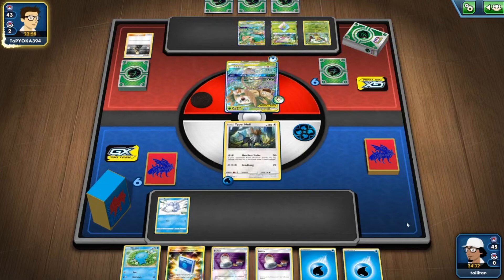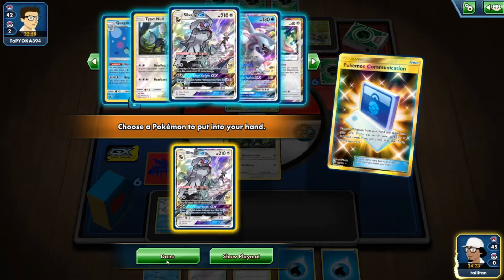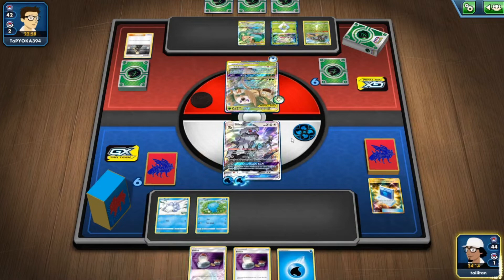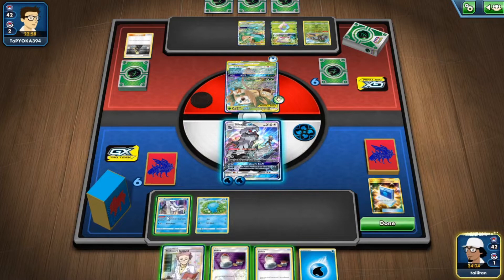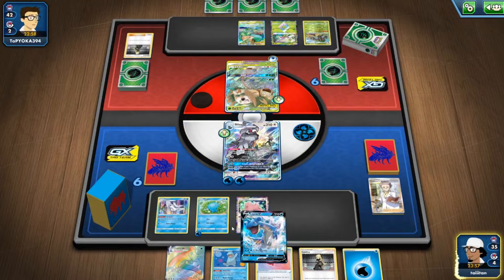Weakness Guard is a problem because we had that nice Fire Memory setup. We need to be very quick. Viridian Forest works — Type: Null goes up, Silvally yes! That gives me four cards, three if I put Wooloo down. There's Frostmoth — I don't like wasting both switches, but Frostmoth can hold the energy. There's Lapras, Lapras V Max, and Ditto — we've got all the cards we need!